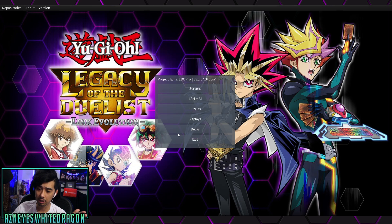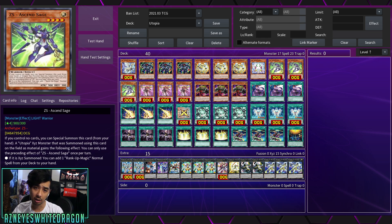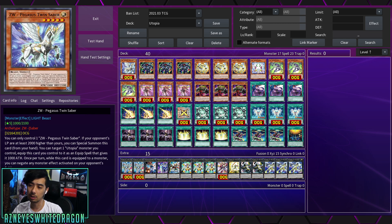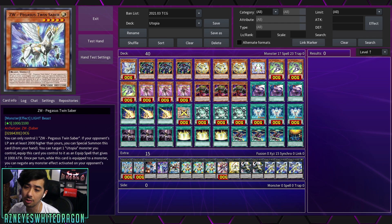Now that you guys have seen it in action, I want to give you guys the deck profile. Some of the stuff is coming out in just a few days — specifically Ascended Arm Sage and Twin Saber, which are the important cards. Some of these are also coming out in a starter structure deck that hasn't had an official date announced yet. Big shout out to my homie StartersYGO for the gameplay as well as the deck profile — I'll leave them down below if you guys want to check them out.